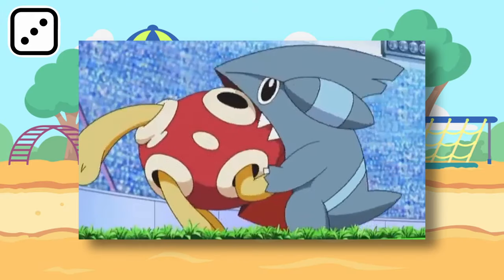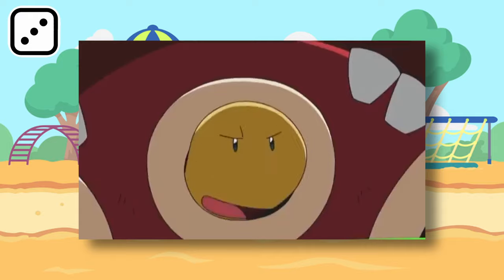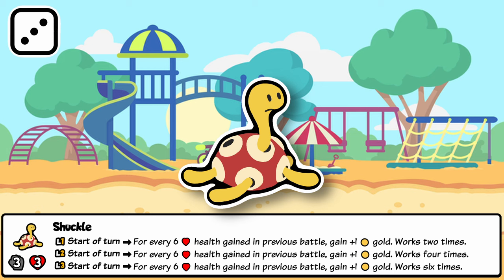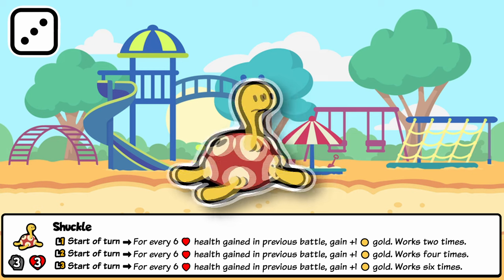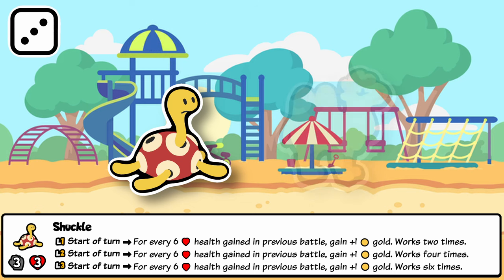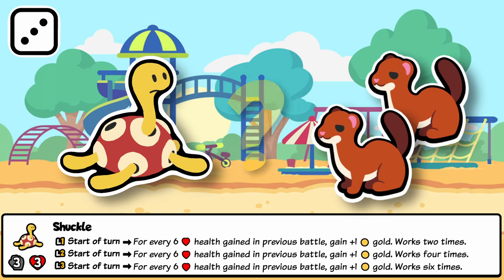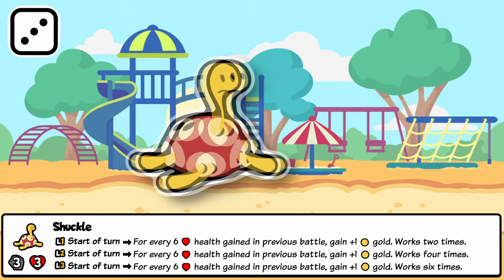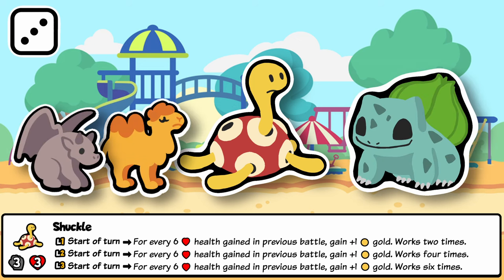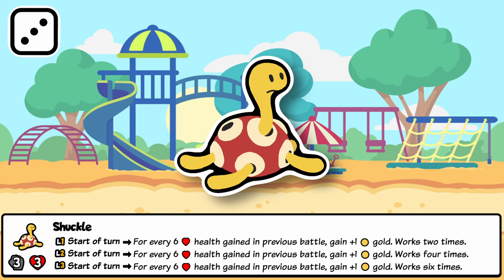Shuckle is a peculiar bug and rock type Pokémon and another fan favorite. In the games it is highly defensive, and I use this for its ability in Sap. For every six health it gains in battle, Shuckle gives one extra gold at the start of the next turn. This works two, four, or six times in a turn, meaning this Tier 3 could potentially produce six gold if properly implemented — double the other Tier 3 gold counterpart Weasel, but far less consistent. It synergizes well with gold builds such as Meerkat and Gazelle, and necessitates in-battle scaling like Camel, Gargoyle, or Bulbasaur. It's nice to have an earlier gold-generating alternative where you're rewarded for extra investment.